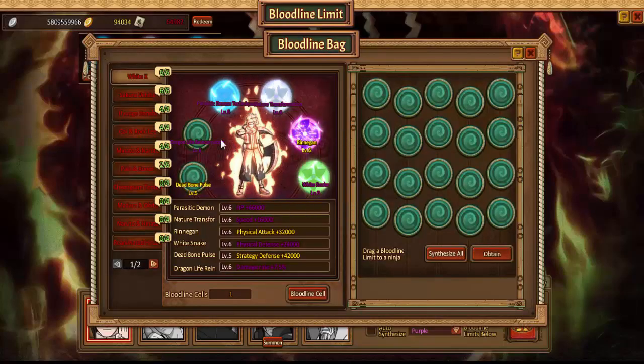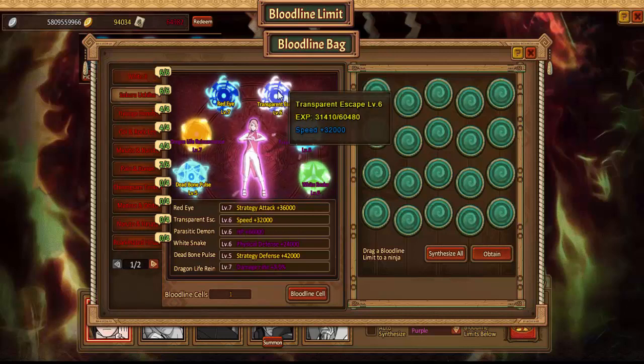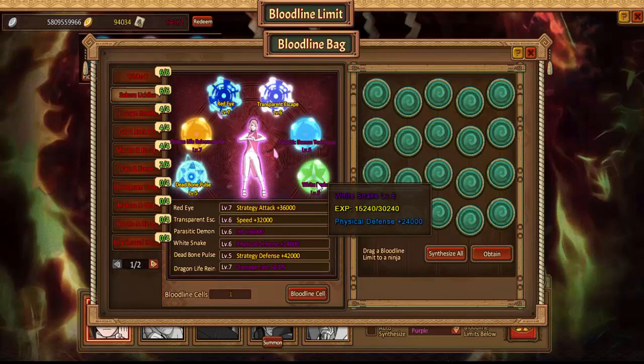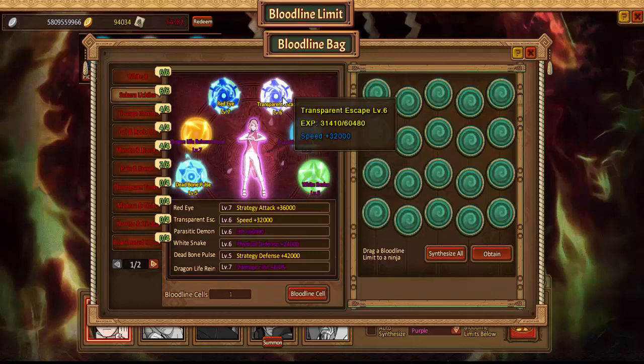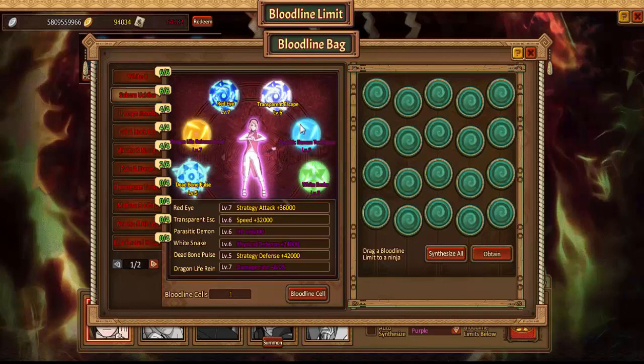For bloodline, you've got your purple ones — Natural Nature Transformation — but you also got the gold ones like Transparent Escape. For the purple ones I usually stop at level six, and for the gold ones maybe level five. When I'm leveling up other bloodlines and I don't need them, I might use resources to level them up, but it always costs silver, so make sure you have enough to go how you want to level them up.